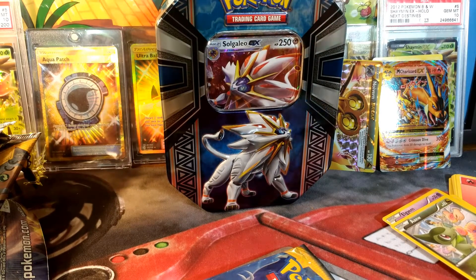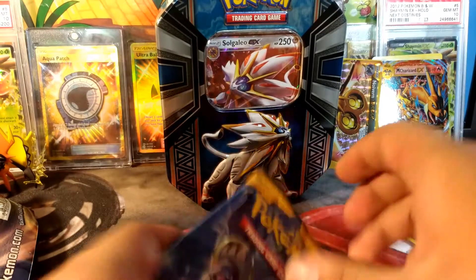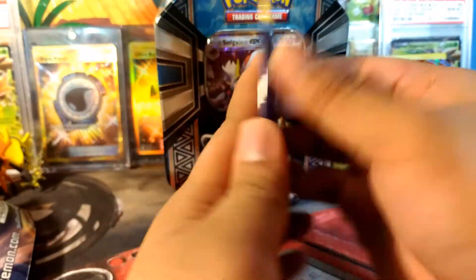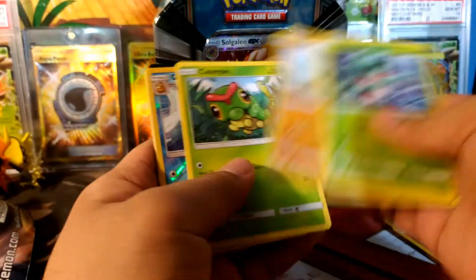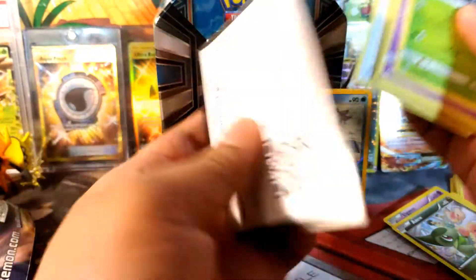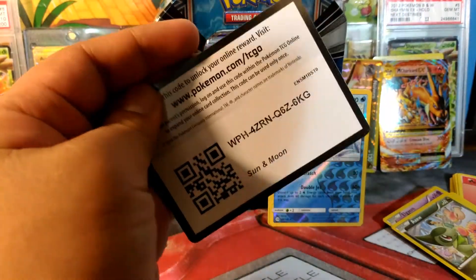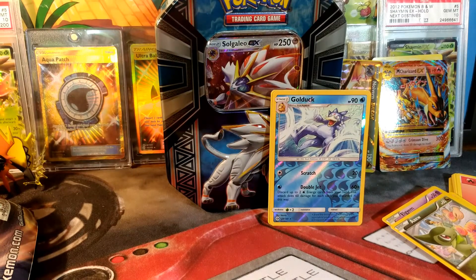How disappointing. Okay, here's my last pack — it was being blocked by the camera so I couldn't see it. Here is our last pack — some last pack luck please! We have a Fomantis, Cosmog, Roggenrola, Salandit, Caterpie with a Reverse Golbat, and a Toxapex. Not very interesting. Oh well — I'm more interested in the Ultra Rares, not these little ones.